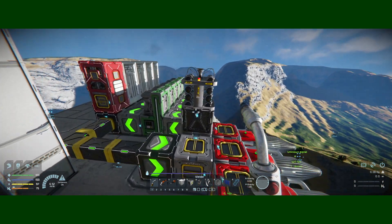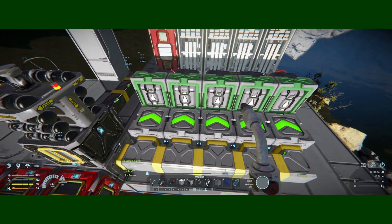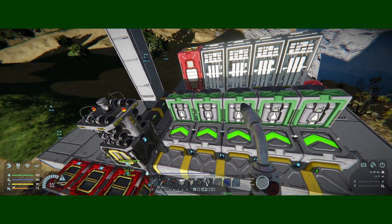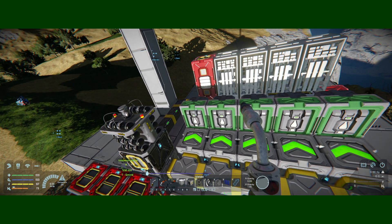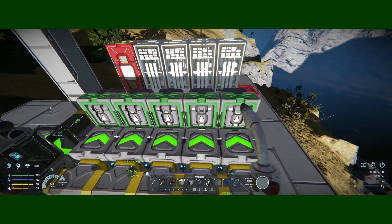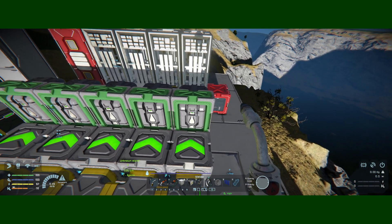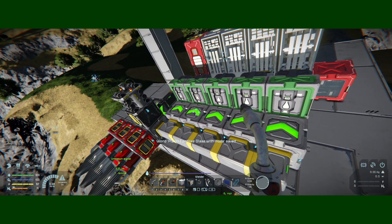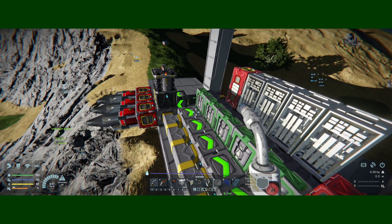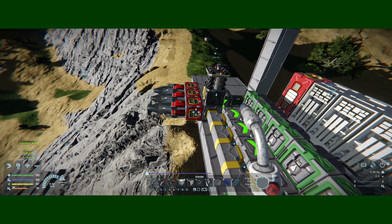Before building a big refinery, since I don't need it yet, I've got the five basic components being filtered individually: iron, silicon, magnesium, nickel, and cobalt. I filter them separately because sometimes I need one more than the other. I use the drill system to pick up everything I want simultaneously.